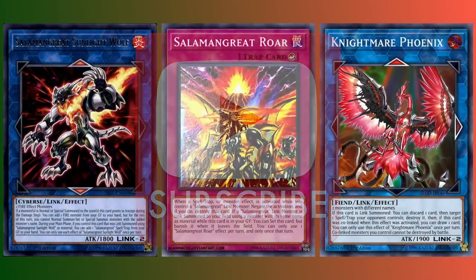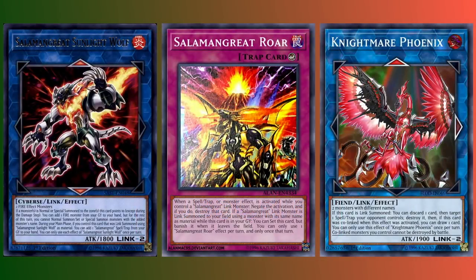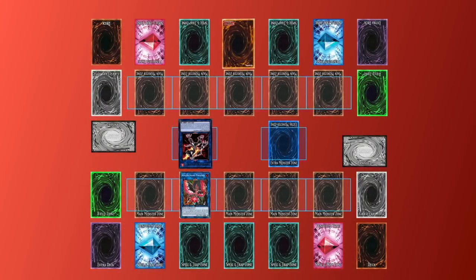We're going to start off by discussing a common scenario in the current metagame: one player using Salamangreat has Sunlight Wolf in their extra monster zone and has a set copy of Salamangreat Roar, while the opponent Link summons Nightmare Phoenix, which is co-linked to the Sunlight Wolf. Both Nightmare Phoenix and Sunlight Wolf will have trigger effects met, and we want to understand how this chain will resolve as well as what options are available to both players.